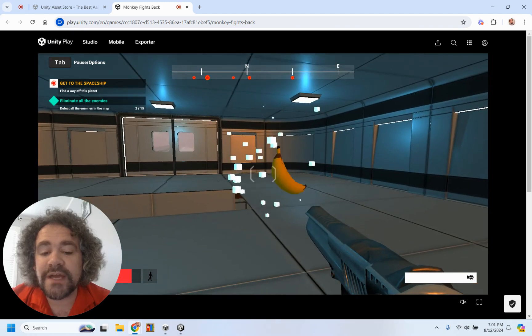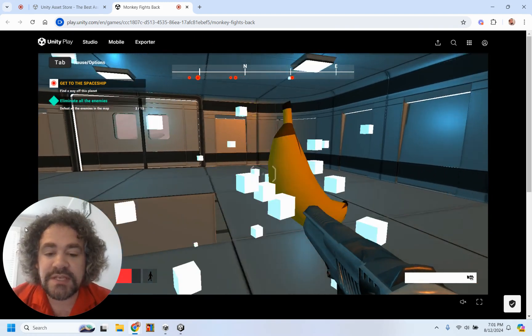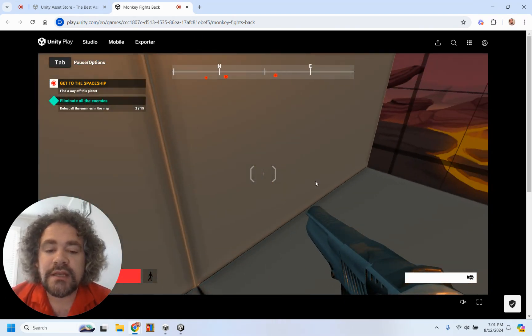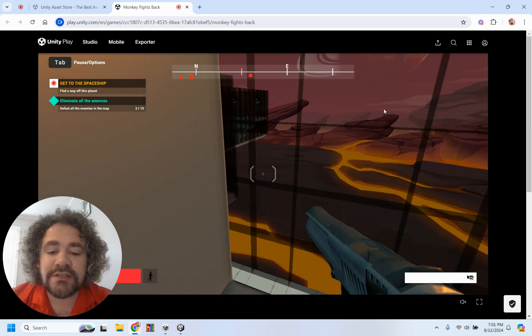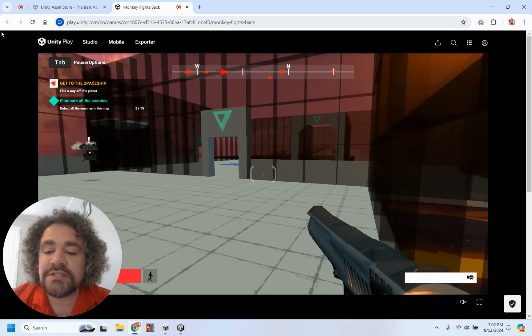I destroyed the robots, and then for my health pack, I'm using a banana, because of course I'm playing as a space ape. I've got the banana here, and then I'm going down here. Here's where I actually go back to the original map. I did keep most of the original map; I just made some small changes to it.